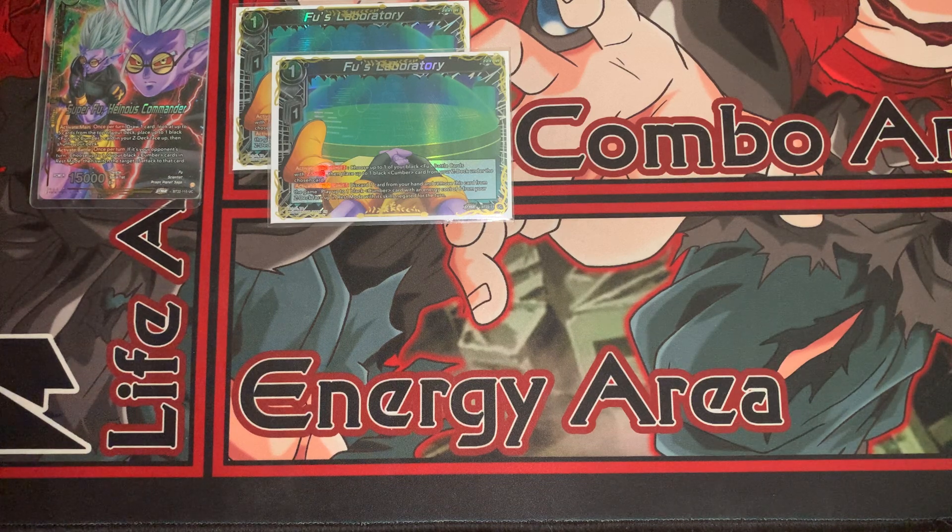There are ways to get two to three out in a turn. Activate battle, limit one — discard one card from your hand, remove this card from the game, play up to one black Cumber card with an energy cost of six from your Z deck face up in rest mode with skills negated for the turn. This is so absurd because even if my board is gone but there's still a Z-stacked Cumber card in my Z deck, I can still activate this. These two cards in tandem effectively make an entire attack guaranteed negligible each turn.